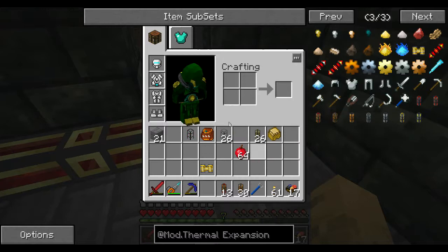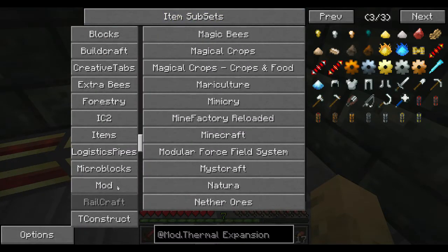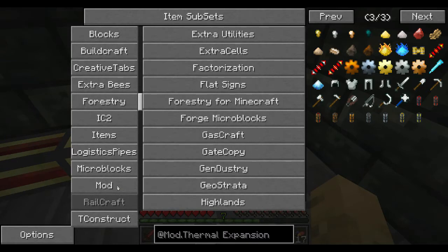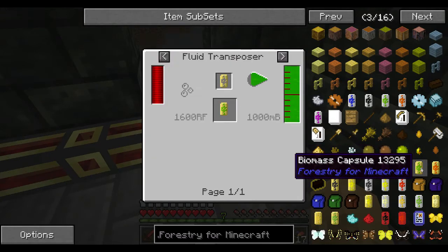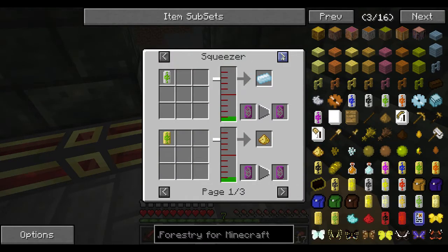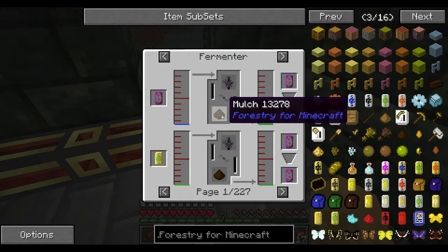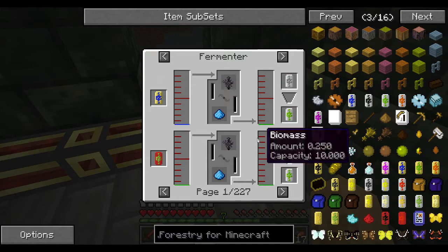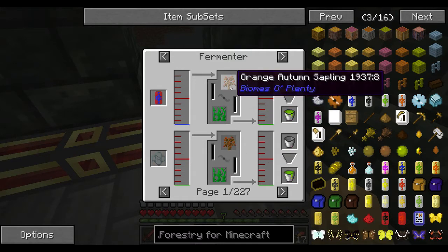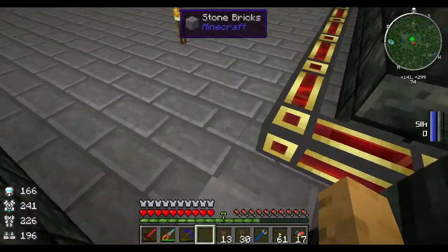Now let's look at biomass. If we go back to forestry, we want to make biomass. To make biomass we're going to need the fermenter. We can use mulch — and that's one of the reasons I wanted to use the squeezer. So we're going to need saplings and mulch in a fermenter. Let's go down here.